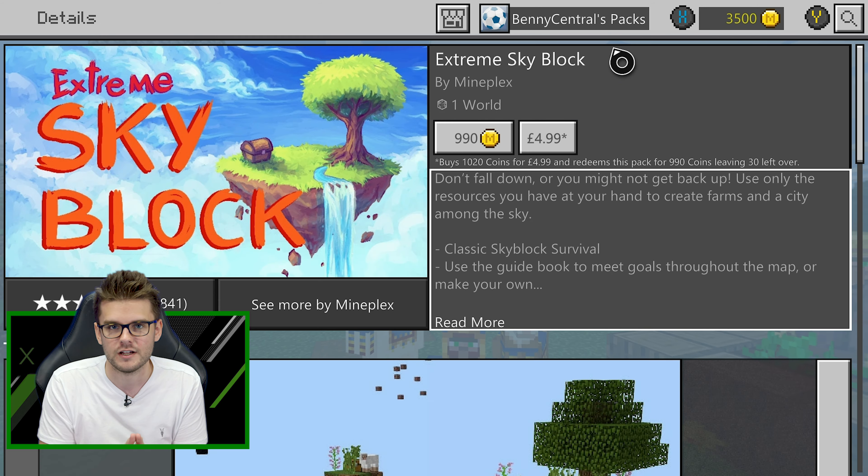Extra tip: if you don't want to end up falling off, make sure to crouch. Once you've packed all the leaves down, plant the sapling you get as soon as possible — just place it on a bit of dirt or grass so it'll grow, because you're going to need that wood later. Once you've managed to harvest all the wood, you're going to want to get over to the Sheep Island, which is its official name. What I'd recommend is to mine the dirt on your island to use for bridging.